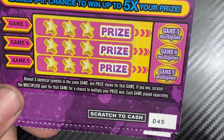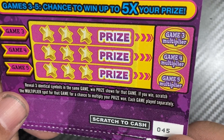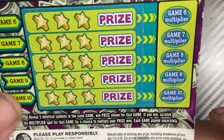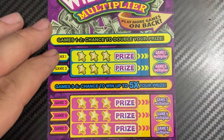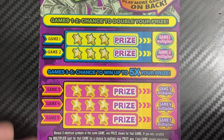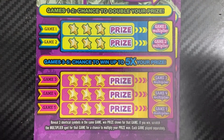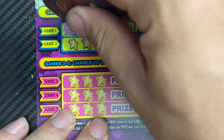We're going to start with the five dollar tickets — Wild Cash Multiplier. You reveal three identical symbols in the same game. When a prize is shown, scratch the multiplier spot to multiply your prize. Each game is played separately and this has a back scratch, which is a little different than the New York or New Jersey version. We did a battle with Fancy Nancy Scratcher on this ticket and I'm going to use her coin for this session.